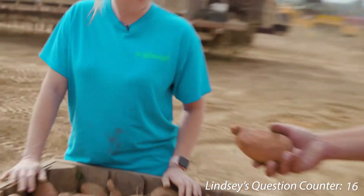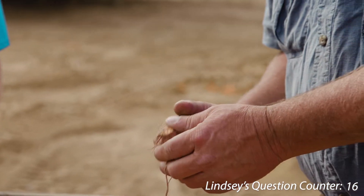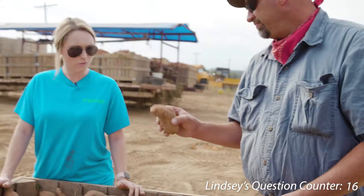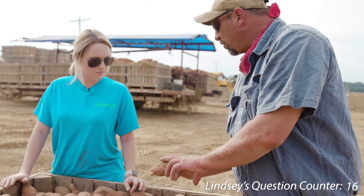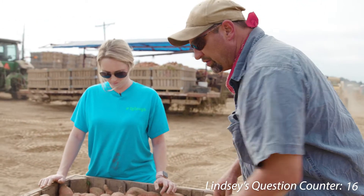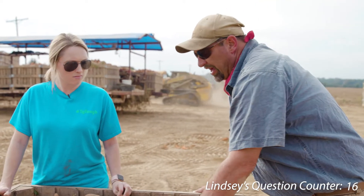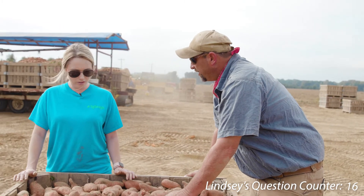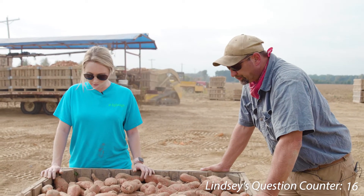This one here wouldn't make it either — it's wrinkled on the end, doesn't have the cosmetic shape they're looking for. And this one was actually on top of the ground — that's why it has a greenness to it, it was seeing the sun, so it won't grade well either. This is a thousand-pound box and we hope maybe 50 to 75 pounds end up as culls — that would be a good ratio as far as what goes into the store.